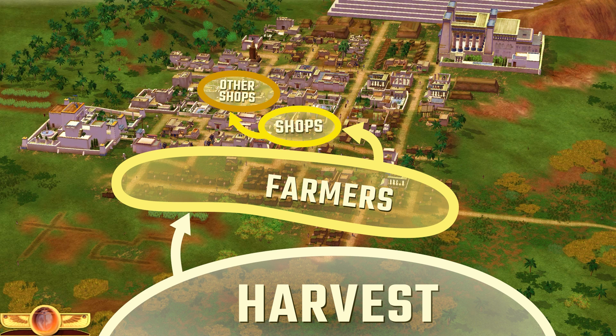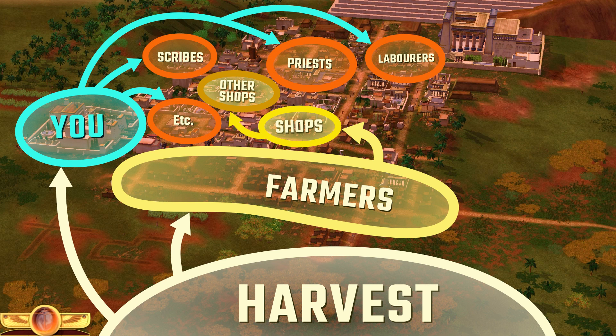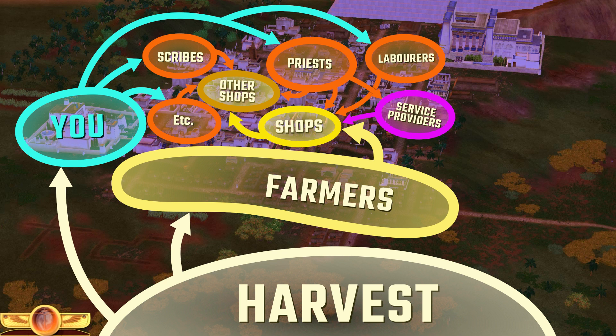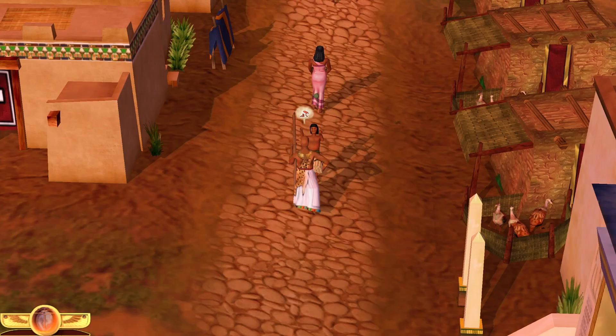The Pharaoh — aka you — gets a chunk of this food as tax, and uses it to feed all kinds of public employees, from tax collectors, to priests and morticians, to soldiers and generals, and finally to labourers and engineers who make bricks, carve out blocks, and build all the glorious pyramids and mastabas. All of these people in turn spend food on buying common and luxury goods, servants, and entertainers, keeping this entire economic waterwheel in motion. Your role is just to set up these service buildings and houses — their residents will do the rest.